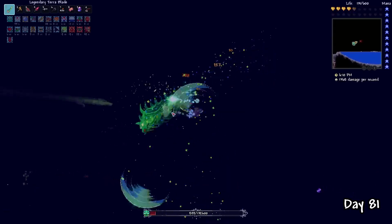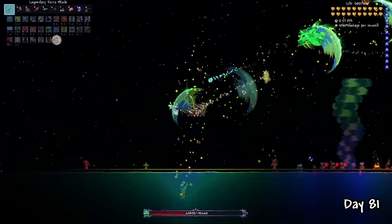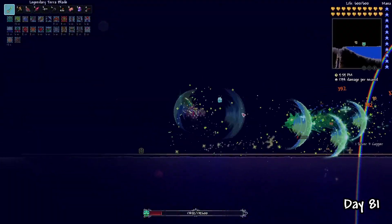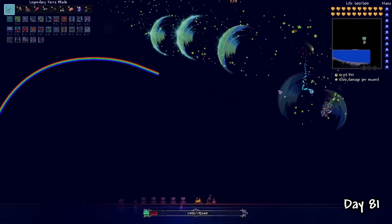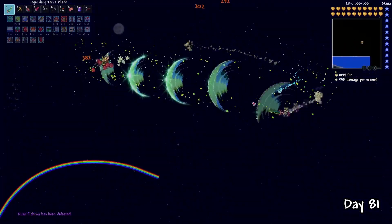However, one thing I didn't account for was a damn wyvern that spawned and absolutely destroyed my first attempt. Second attempt though was a lot better. Duke Fishron's phase 3 cycles through a certain amount of dashes — his pattern is that he will dash once then teleport, dash twice then teleport, then dash three times and teleport, and he repeats this cycle. Knowing this pattern makes it so much easier to time your dashes. And with that, another boss down.